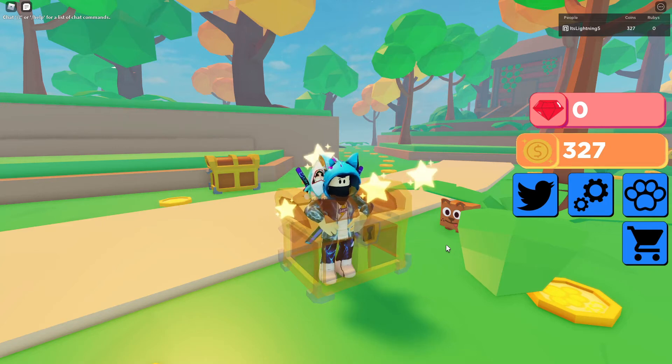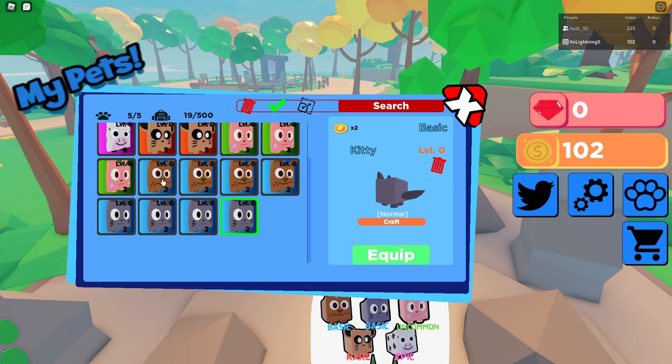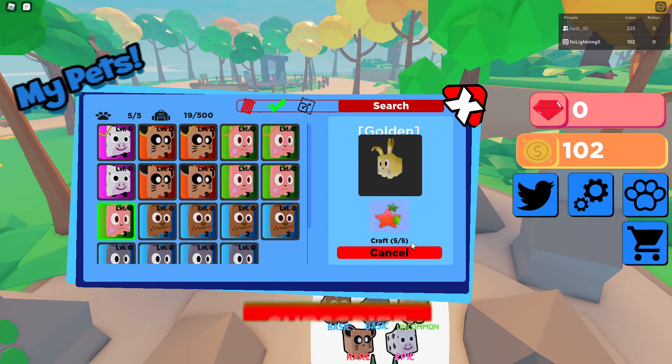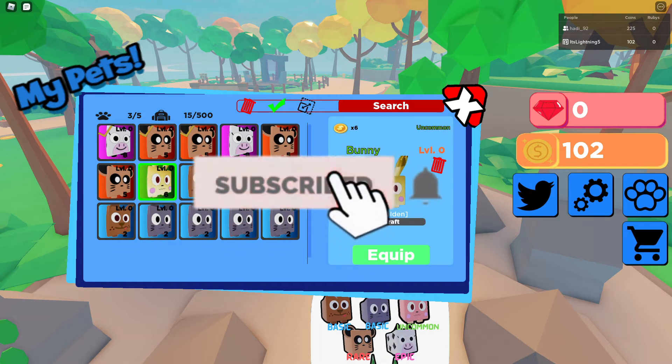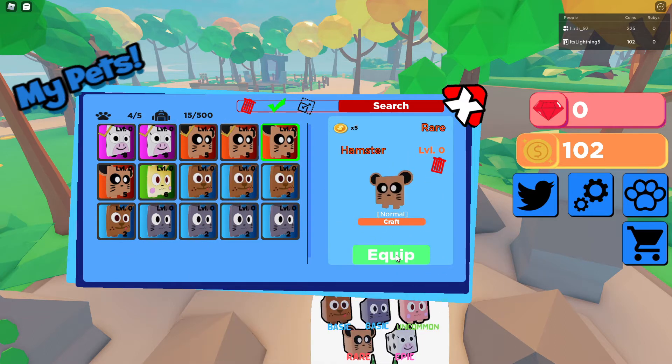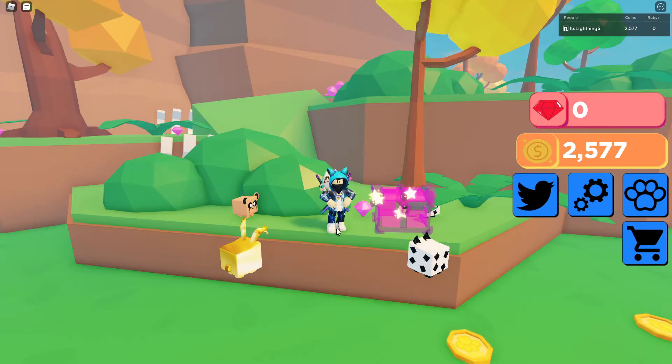Hey guys, it's me Lenny. Today we're talking about the brand new Collecting Simulator 2 update. In this update there's a brand new volcano reward, but sadly we're not able to reach the new volcano. There's also a brand new limited time fossil egg with the new ruby currency, but sadly the fossil egg costs way too much money — I still show it in the video though.